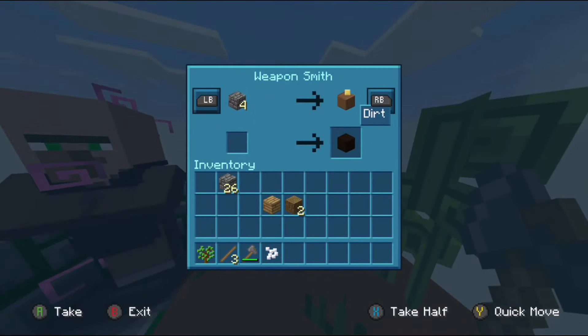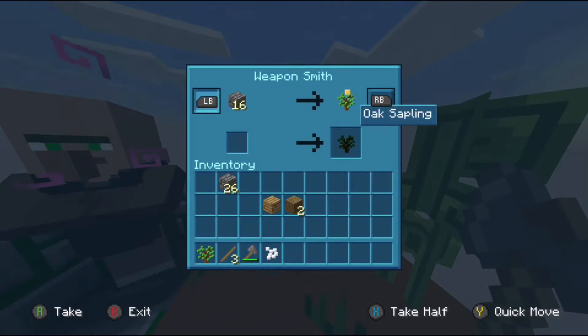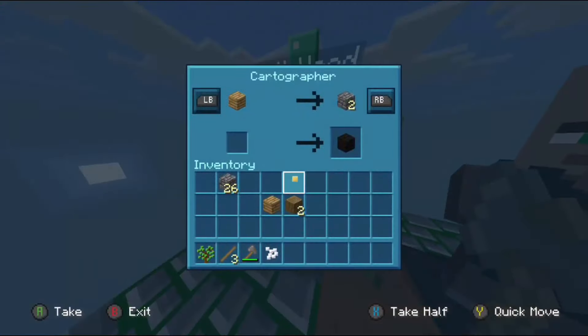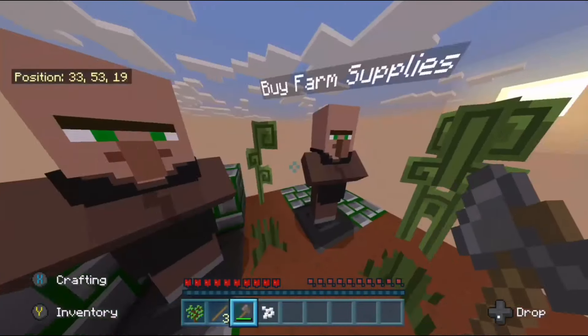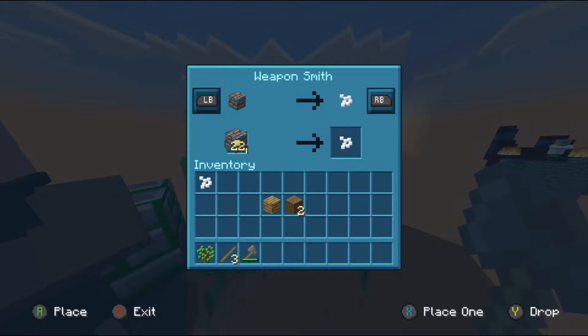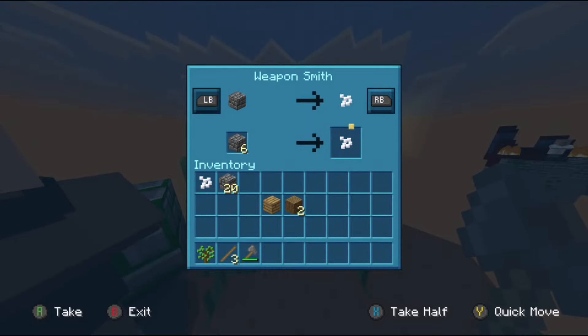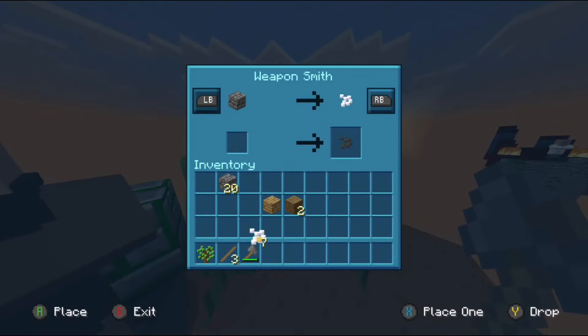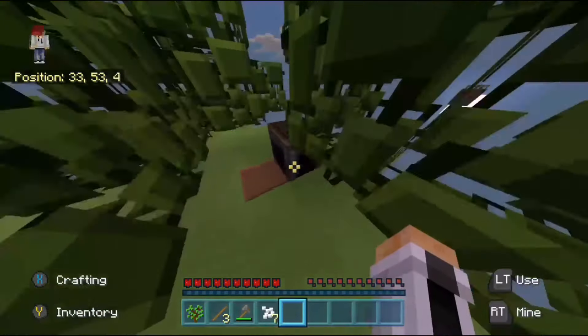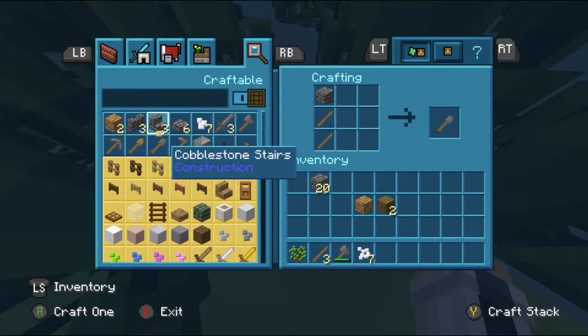For four pieces of wood we can get a piece of dirt — that's gonna be great because you always seem to run out of dirt when you're doing one of these. We've already got a spare one. I think it'd be worth it to get some bone meal — let's go for six. We have seven, that's good.